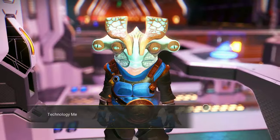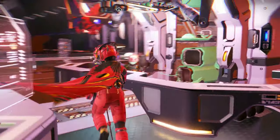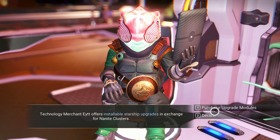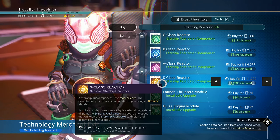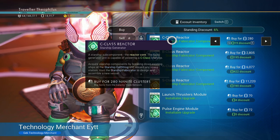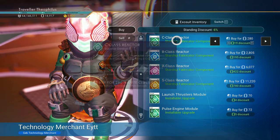It's just not my thing. This is the Exocraft guy, so that's fine. Who's this guy? Starship? Let's see if he has anything. What's this reactor fabricator component thing? Visit the Starship Fabricator to design and assemble a new vessel. So this must be where the new Starship customizations are at.